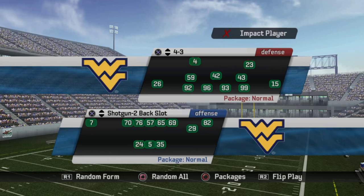Next up is Gun Two-Back Slot, which has a third wide receiver instead of a tight end. Sub packages include Strong Slot, Wide Receiver Flip, Backup QB, Twin Halfbacks — probably the one I use most often — Jumbo with fullbacks back there, Tight End Slot, RB Flip, backup halfback, and halfback in the slot without losing any overall rating.